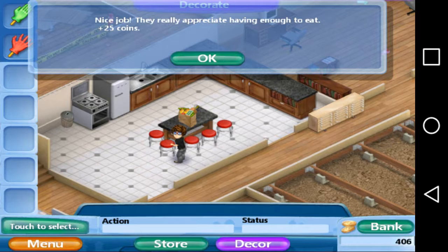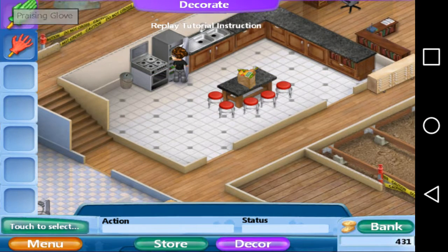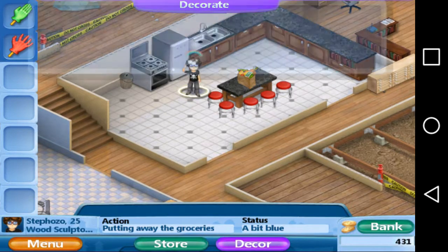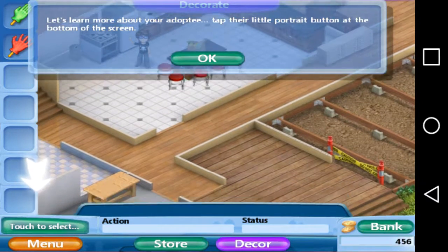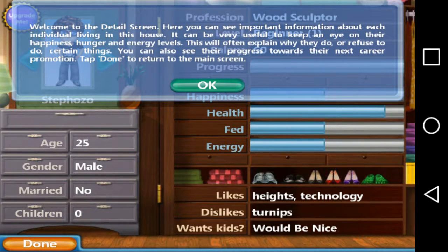I really appreciate having enough things to eat. Keep doing that — you're a good father. Welcome to the detail screen. Here you can see important information about each individual living in this house. It can be very useful to keep an eye on their happiness, hunger, and injury. This will often explain why they do or refuse to do things. Tap to return to the main screen.